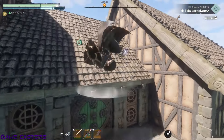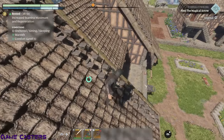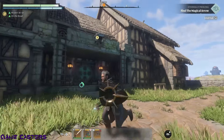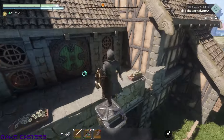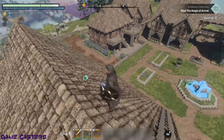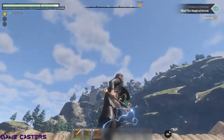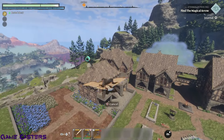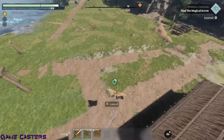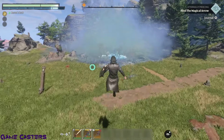And the grappling hook — which can only be used on specific points in the world. That might not sound like a great system, but if you have bases built you can put grapple points wherever you want on your structures. That allows you to grapple around, build height points, and glide around your structures to traverse.